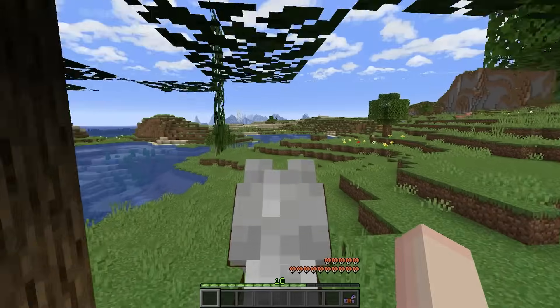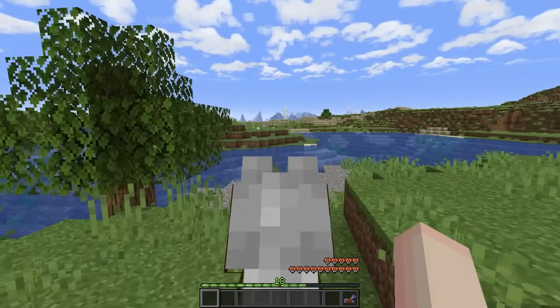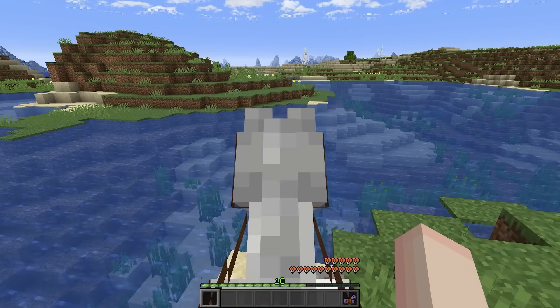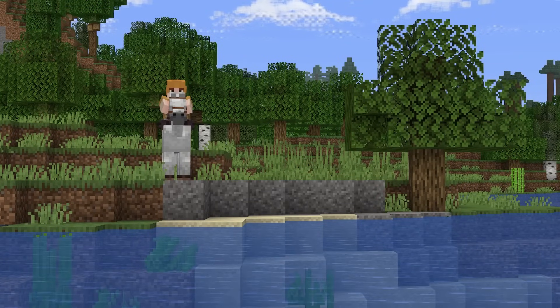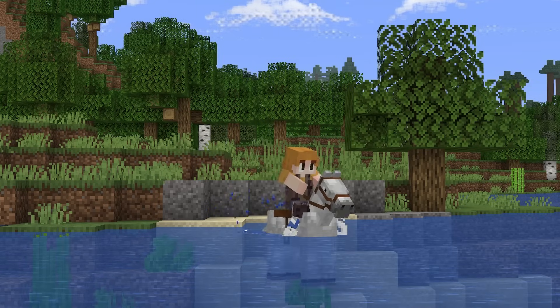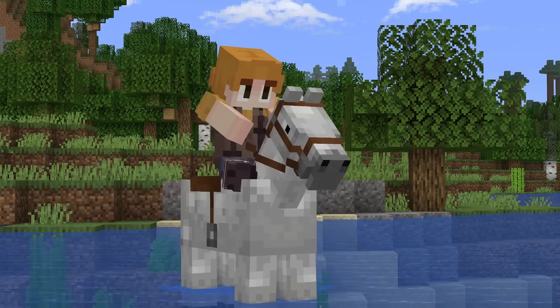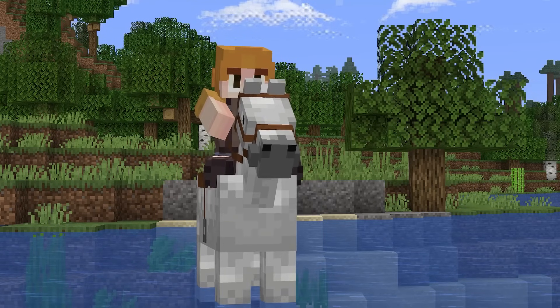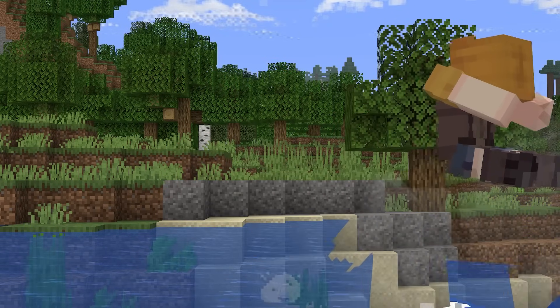All I needed was a body of water to show off the best mod on this list, and that is Horse Buff. By far the worst part about horses is that they're so hard to get across water, but Horse Buff fixes that. Look at this — I can swim! This is a game changer for horses for sure.